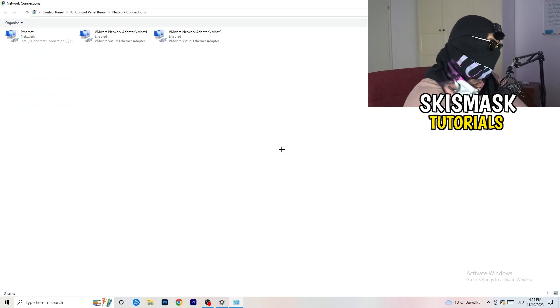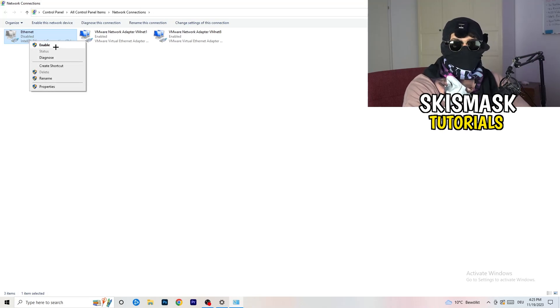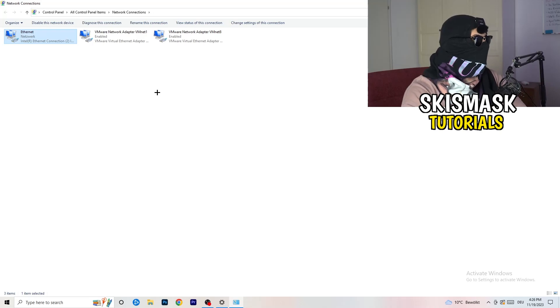I would select All Network Adapters for the troubleshooter to search through. Next, click on Change Adapter Options. A new tab will pop up. Depending on whether you're using ethernet or Wi-Fi, right-click on your adapter and click Disable. This will disable your internet connection on your PC — note that you need Administrator mode enabled to do this. Wait about 20 seconds, then right-click and click Enable again and wait for it to reconnect.